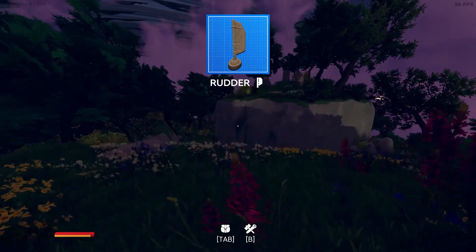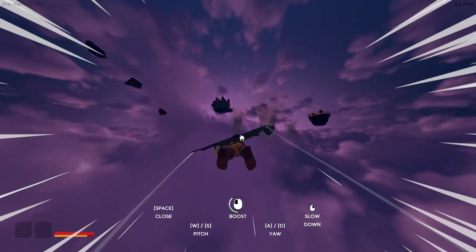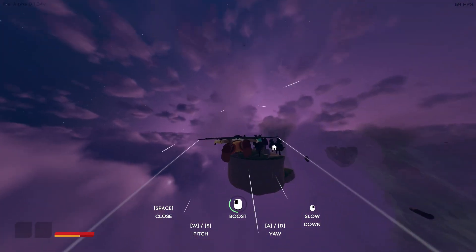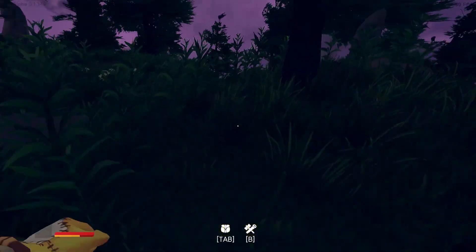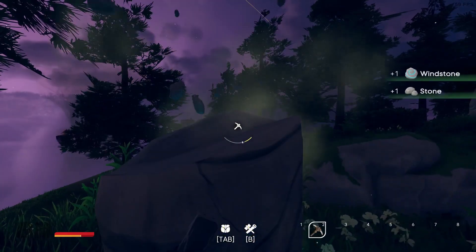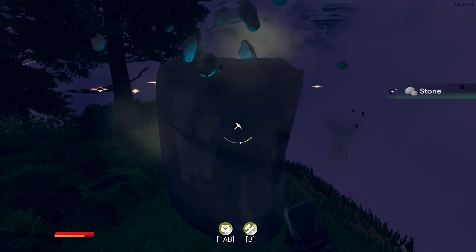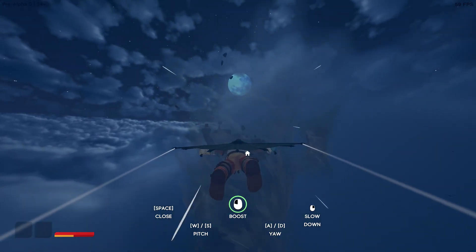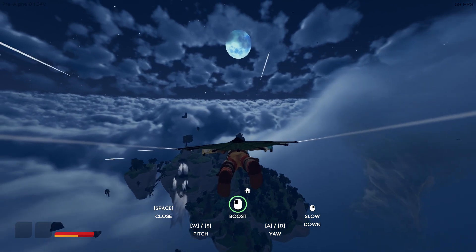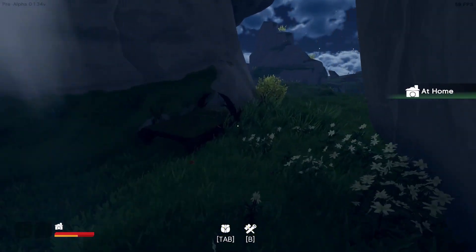So there's our rudder. Now all that we need is our lift, and we will have everything we need to turn our island into a flying island. Stone and windstones — excellent. So peaceful to just fly around. I absolutely adore games that let you fly. And here we are at home.